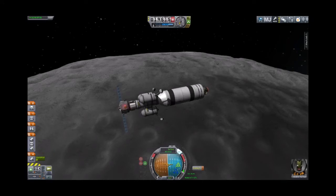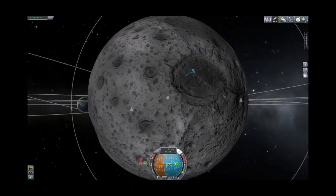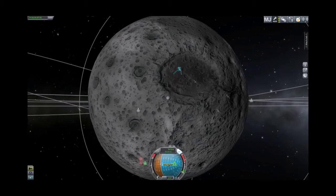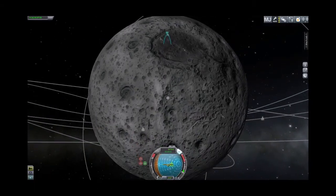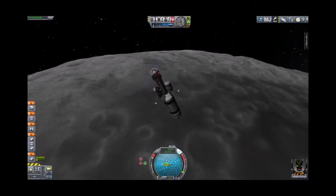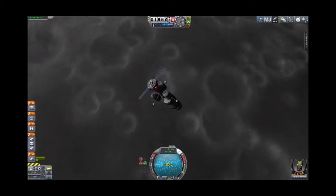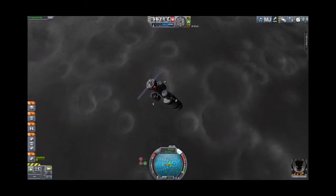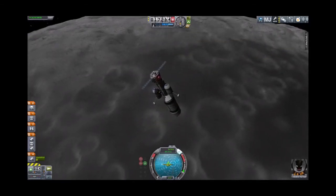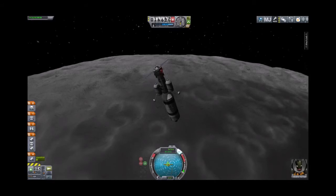We're clicking retrograde now — we're almost at a complete stop. We burned a little early intentionally; I was kind of worried about landing in a crater. We're dropping nearly vertically to the surface of the moon now and we're going to have a fair amount of delta-v to get rid of on the way down. Your safe speed for landing — you should definitely be aiming for under 5 meters per second. We'll keep the transfer stage on for a little longer and use some of its fuel to slow down before ditching it.